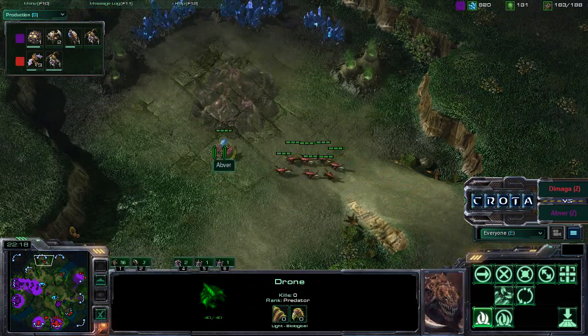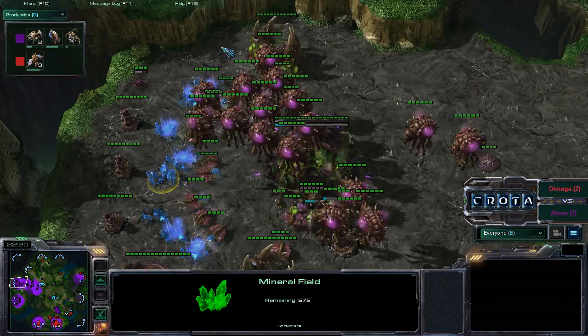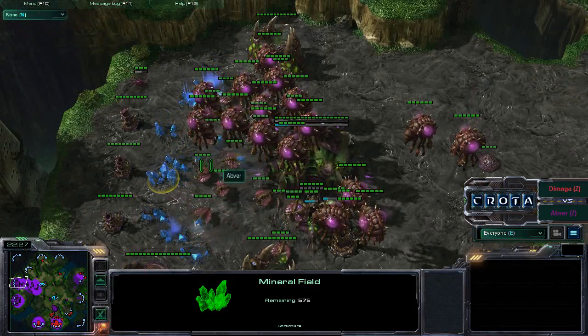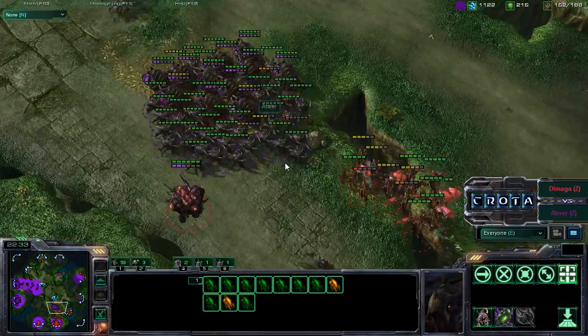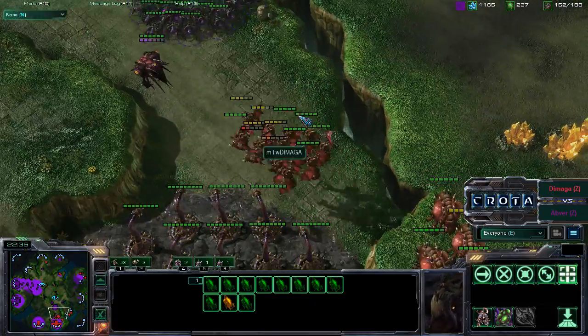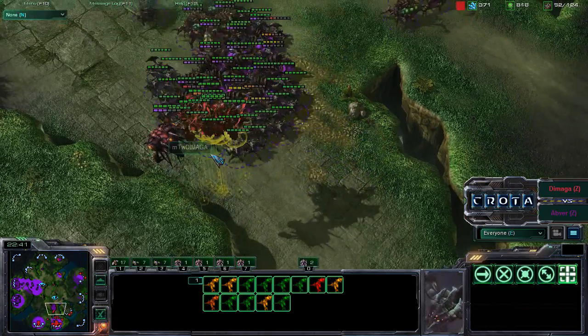We do see some Zerglings over here. Abver is now trying to throw down a Hatchery but will not be able to. This particular Mineral Patch is nearly mined out as well - 31, 32 Harvestors. And now we do see these Infestors not able to get off any Fungal Growth. Roaches, and oh - the Fungal Growth just missed right there. Trying to hit a Mutalisk with Fungal Growth is very, very difficult.